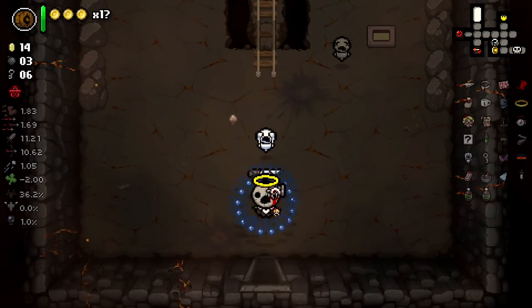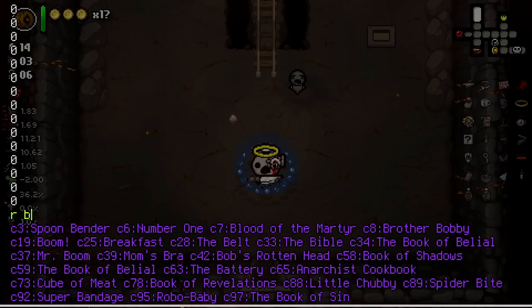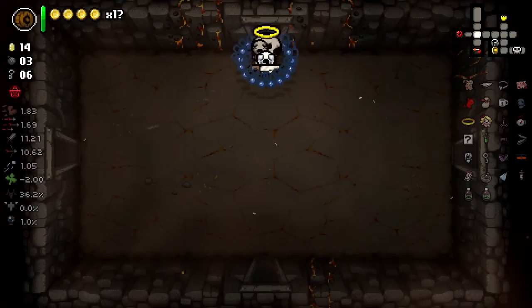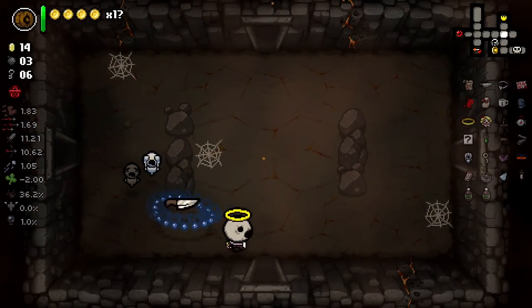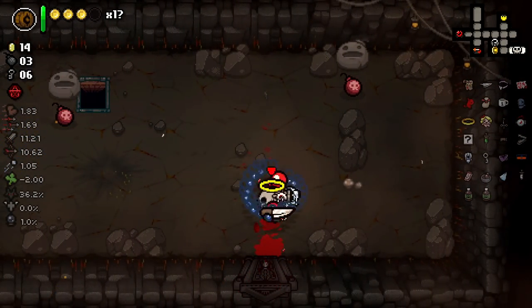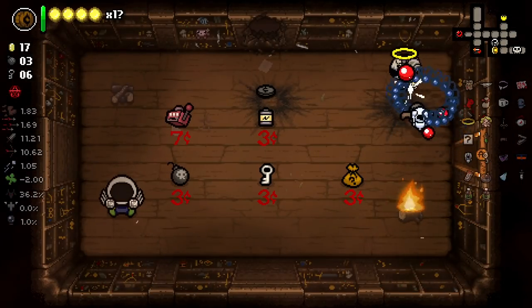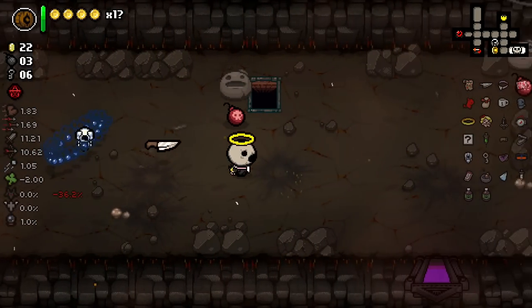Where's my extra heart container? For some reason, doing that stole my heart container. I'm not having that. So now we need to go over here - one and two. Then we left the two nickels over here, so one and two. That gives us a lot of money and also full HP. I think I played this floor reasonably well.